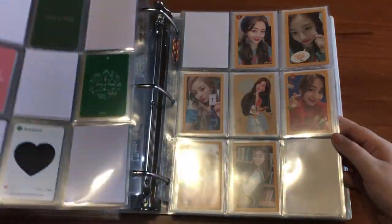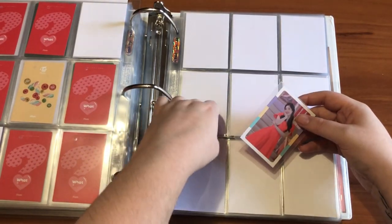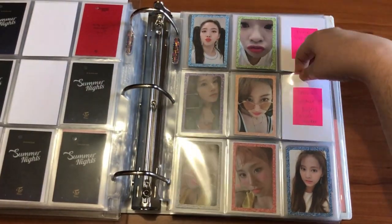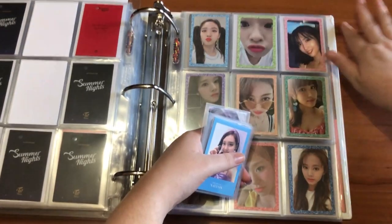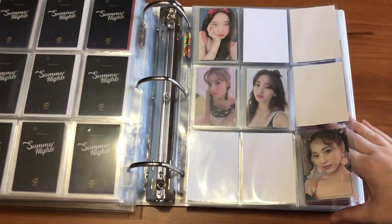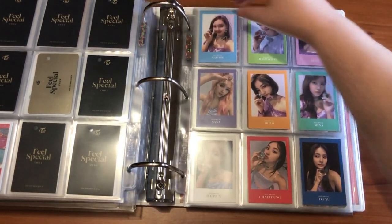I have a card to put away here. I plan to collect the full set for 'What Is Love,' so I have Diane's card. Then I need to go to Summer Nights — I have Mina and Momo for this set, so it is complete. The sleeve is a bit messed up but I'll fix that later. I'm really in love with this set; I'm so glad I collected it. Then I finally have Nayeon's card, which finishes out the Feel Special set too.